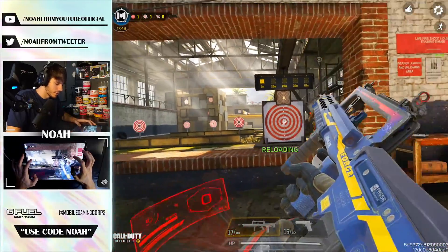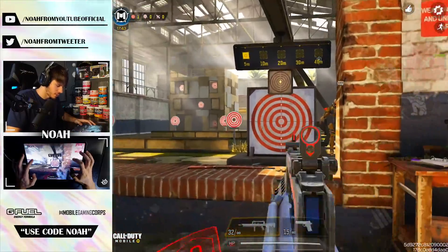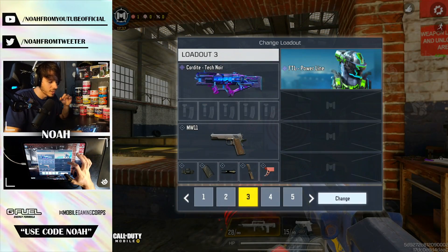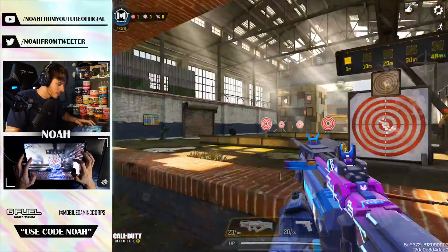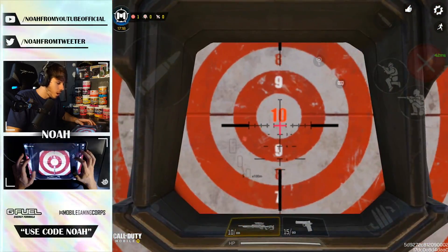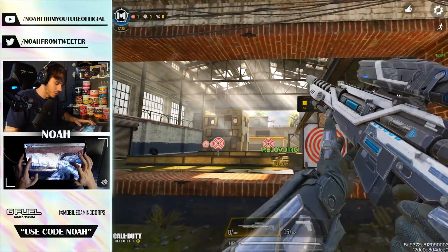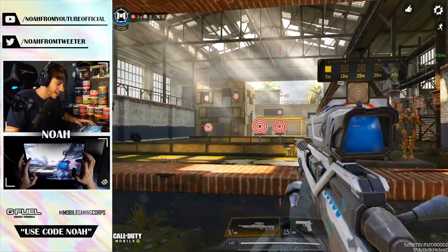It seems like potentially a high-mobility build could work well on this AR, especially with how fast that reload speed is. Even on a slower build, it still ADS pretty quickly. Checking out other weapons — the FTL Power Line Cordite with the new skin has a different iron sight, and I was right. This is what the iron sight looks like. And then for the Locust Carbine Cut — it does have a custom scope. That is so cool. It also comes with a suppressor as default in the blueprint.